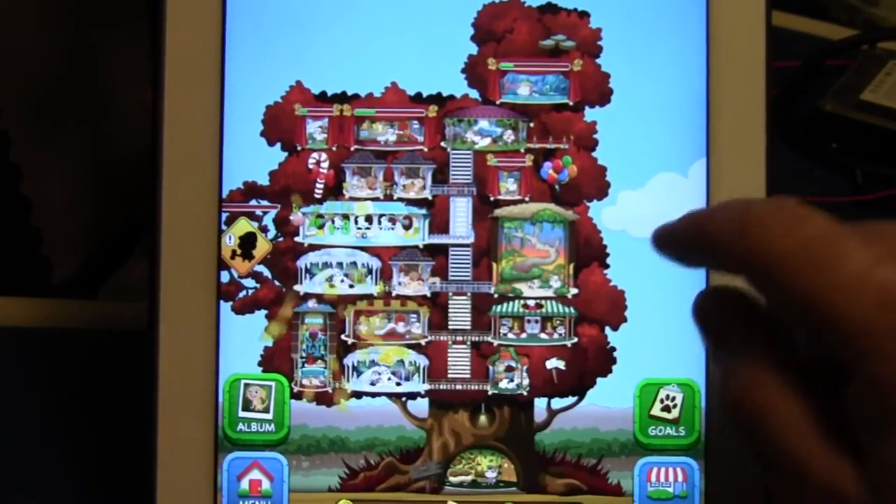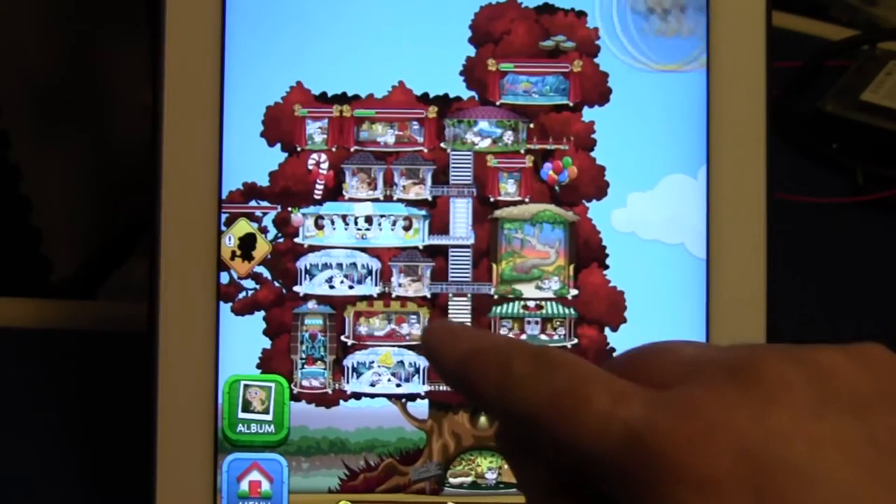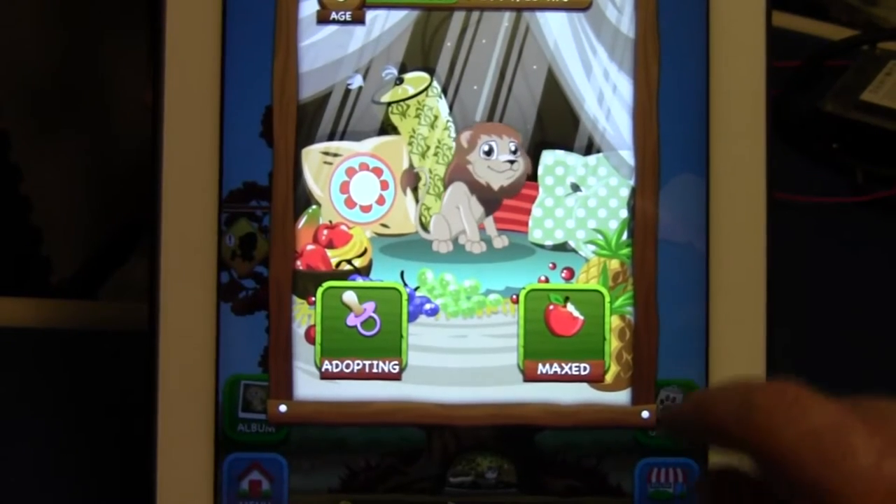Zynga's back with a game that a friend told me I should probably check out for Game Tuesday. The program is called Dream Pet House. You basically have a tree. You have a chipmunk that runs the tree. The chipmunk guides you through building your pet house and then, of course, caring for all the animals that you get in your pet house.